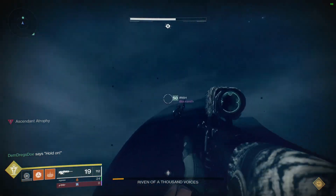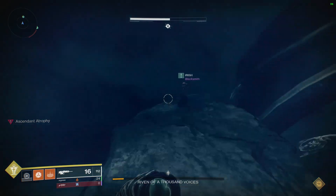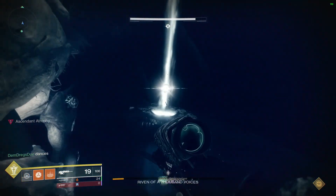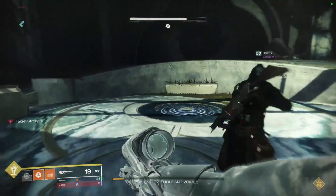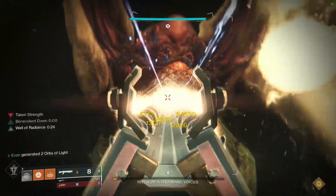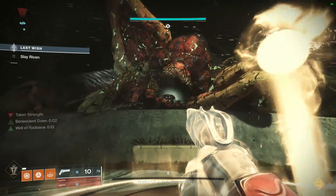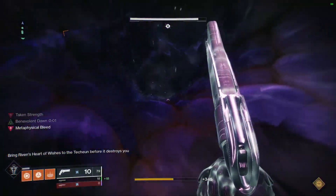Once taken to the Ascendant Realm by Riven, have at least two guardians go forward slowly, with a Warlock escorting to provide healing rifts and keep them alive. Kill all the Cabal in there. Everyone not going forward should be swapping to weapons for Queen's Walk — Thunderlord, hand cannons, shotguns — getting their subclass and loadout ready, because Queen's Walk is coming right after.